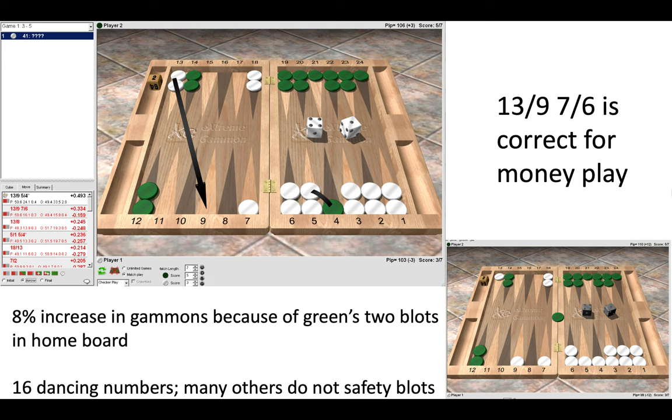The key thing to realize is it works both ways — if Green enters it's good, if he doesn't enter it's also good. Looking at the whole board guides you towards the best play, which is the banana split. This wouldn't be correct for money — at money it would be 13-9, 7-6 — but certainly at this score in gammon-go it is imperative to make the banana split and push yourself towards a gammon win.